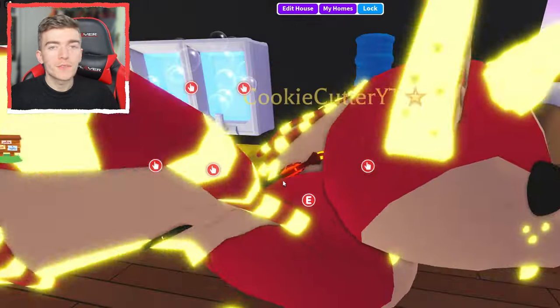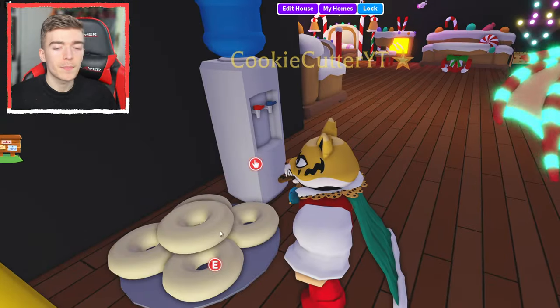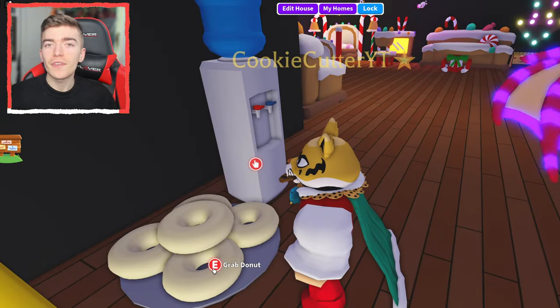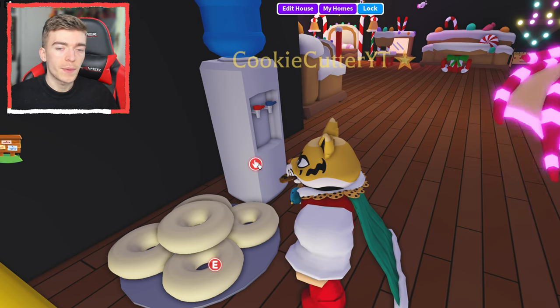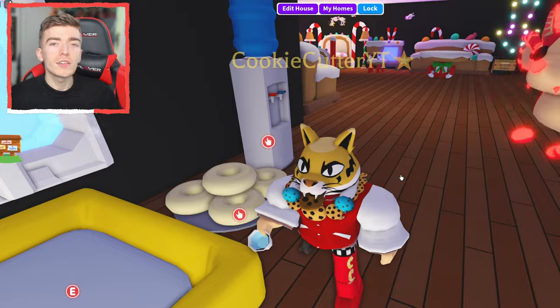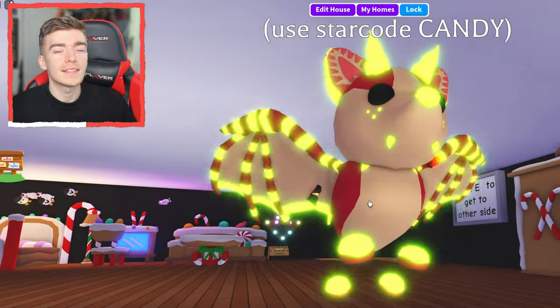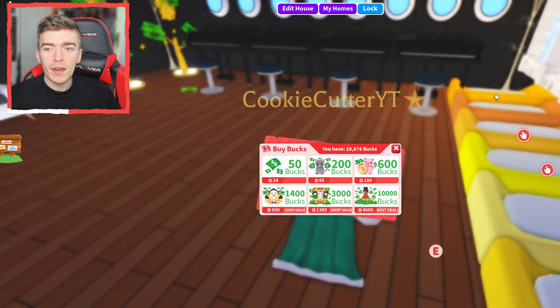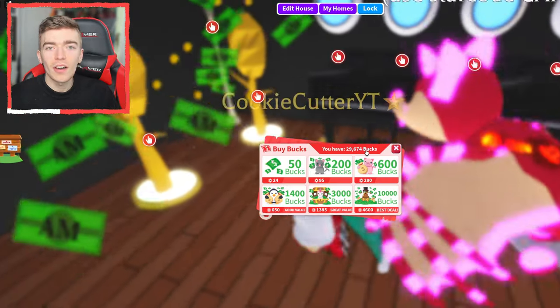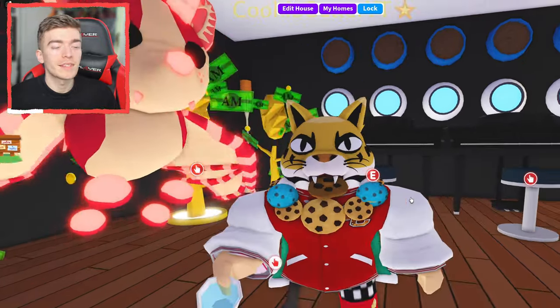Now if you want to earn bucks for yourself while making the neon, make sure you're dressed up as a baby and also have a donut stand and a water dispenser. This will allow you to get infinite food for yourself so you can get bonus bucks while making your pets neon. With those bonus bucks, you can buy things with bucks and trade them for the pets that you need.